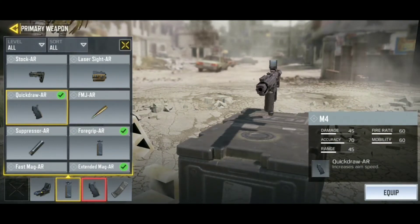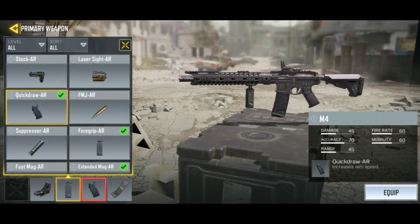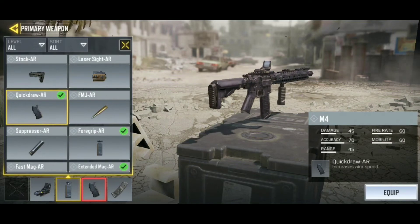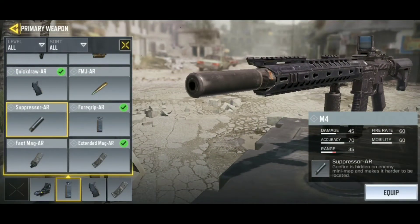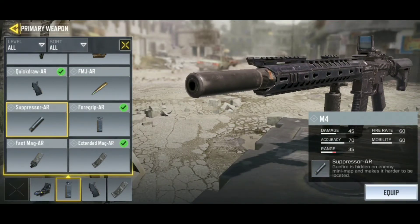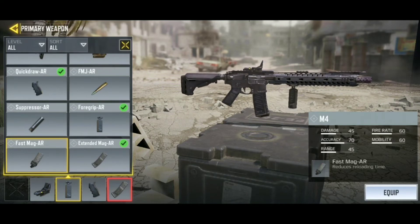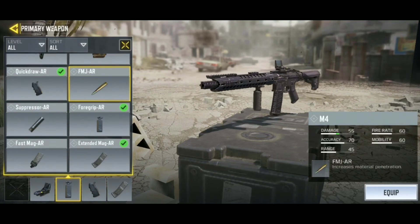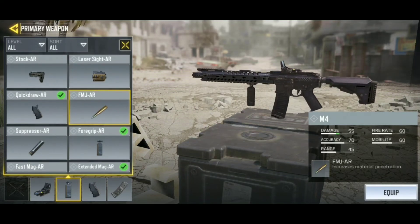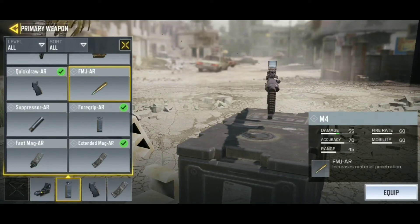You should also use Quick Draw for the AR, because it increases your aiming speed — great when rushing someone, letting you quickly aim and start shooting. I don't recommend the suppressor for assault rifles because the range is already just 45, and a suppressor drops it to 35, which is too low. Regarding FMJ bullets, new players should skip them for now and focus on a stable, low-recoil, fast-aiming setup first.